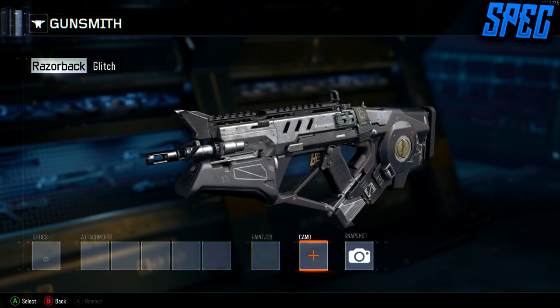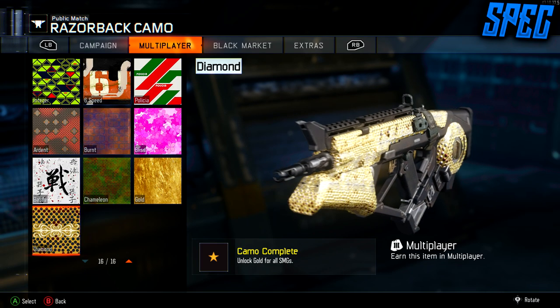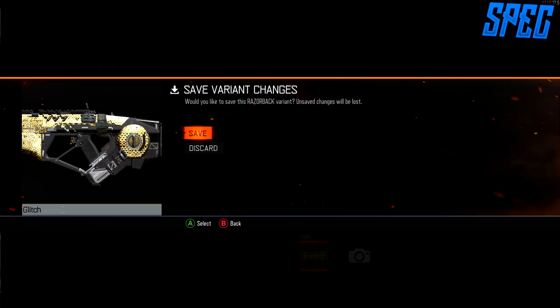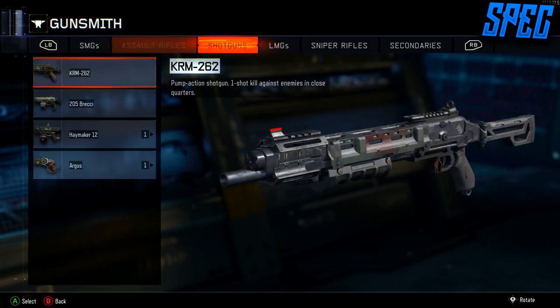For example, I signed into my account — if you guys want to add me you guys can. I added diamond on my razorback camo because I have diamond on some machine guns. All you have to do for this is just put the camo — diamond or gold, or any camo that you would like — on your gun.